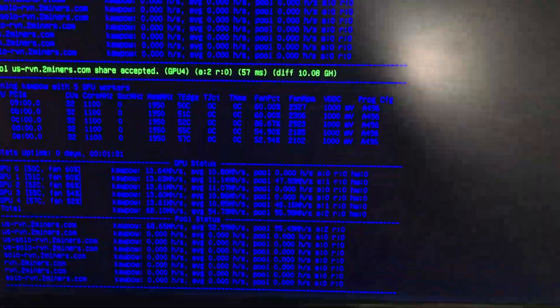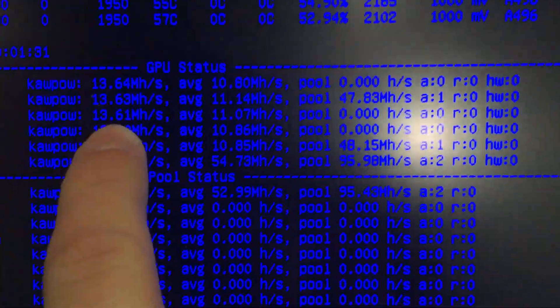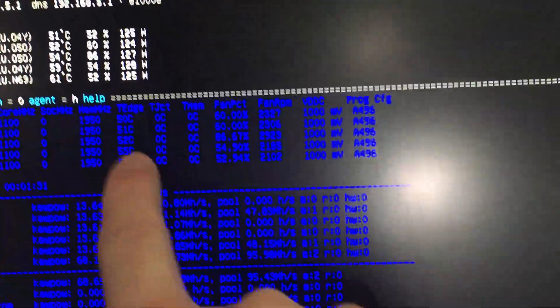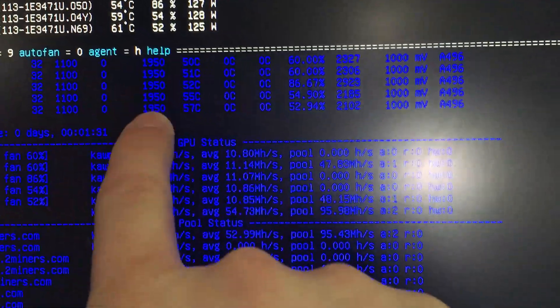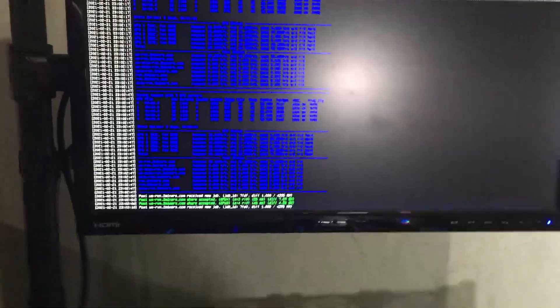Our farm is still going, our open rig is still going. We are still getting about 13.5 megahash for each of these cards, which comes down to 68 megahash for the whole setup. Up top here you can see we're running at 1100 core MHz and then 1950 MHz for memory. Temperatures are right under 60°C with the way this is working out, and our fans are about 50%. We're consistent right around 68-69 megahash. Such a shame to be down a card.